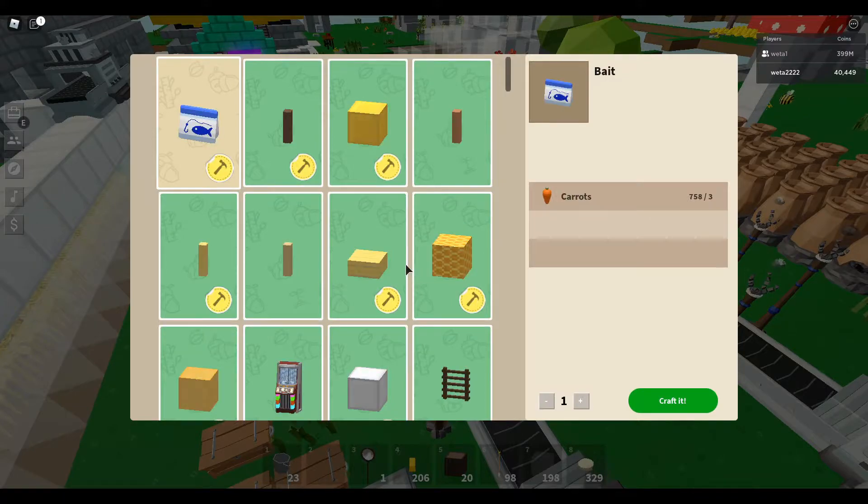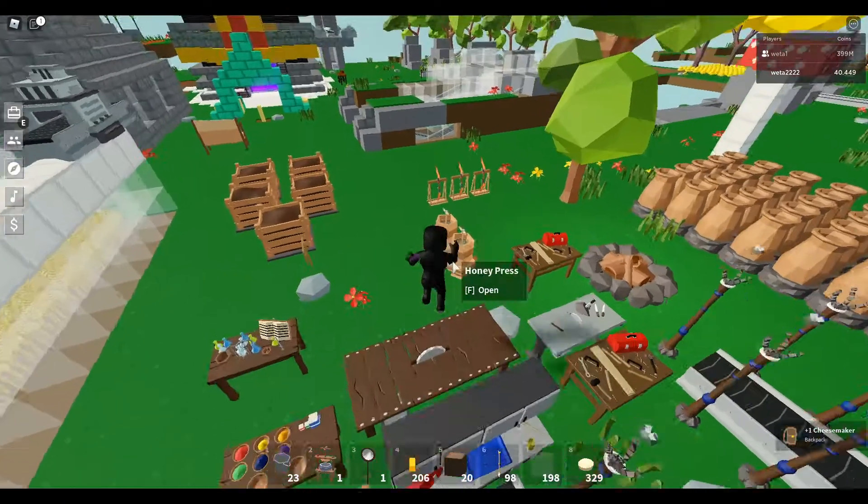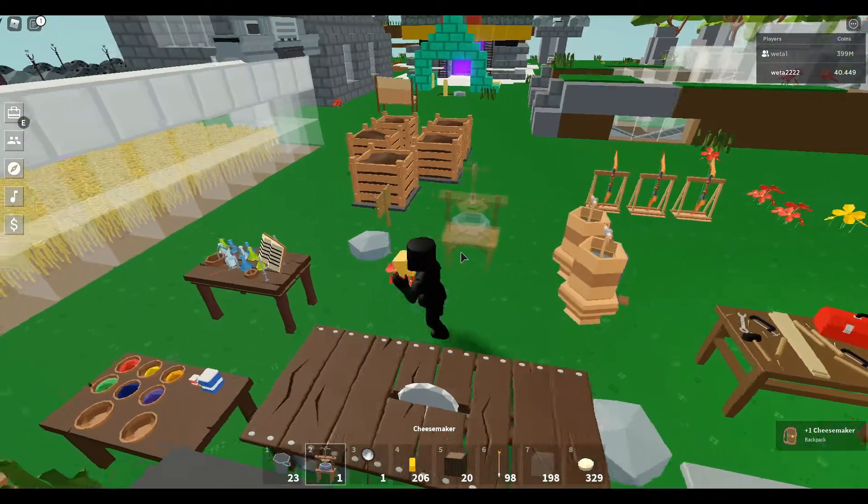I'm just going to make sure my inventory is empty so I go straight to my hop iron - I mean, rather than my inventory. Alright, boom. Got ourselves a Cheesemaker.